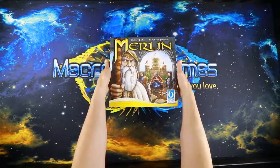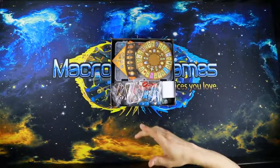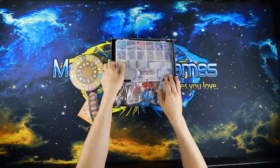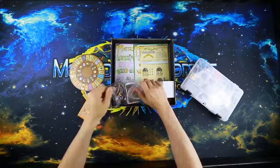Merlin is a worker placement rondelle-based game where you're going to be moving your knight around a circle through different principalities and doing all kinds of different actions to basically be the best knight of the round table.